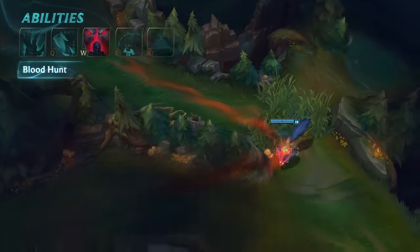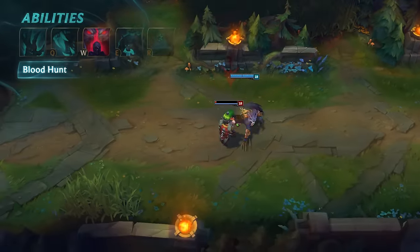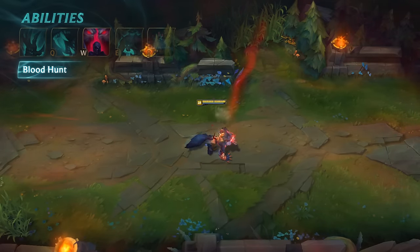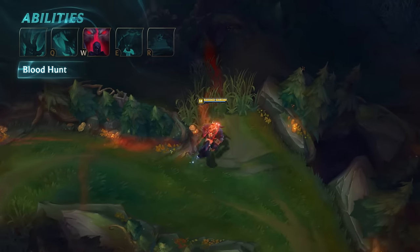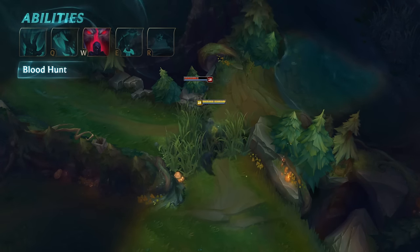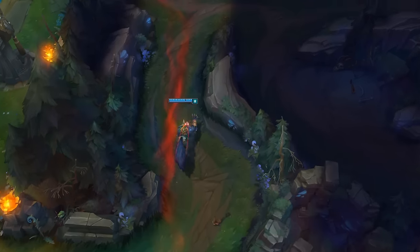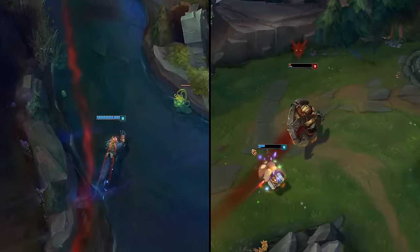All of Blood Hunt's passive components are massively increased against enemies who are incredibly low on health. Activating Blood Hunt senses the nearest enemy champion within a large radius, granting the blood trail and speed boosts regardless of health, for a short time. Blood Hunt's active cooldown is extremely high, but it cools down twice as fast while no enemy champions are hunted. Remember, Blood Hunt's passive applies globally — no enemy is ever out of reach, whether they're fleeing from a Yordle with a big hammer or simply cowering under a turret.